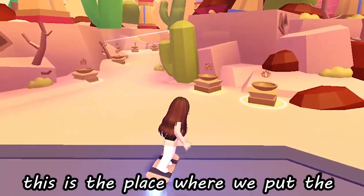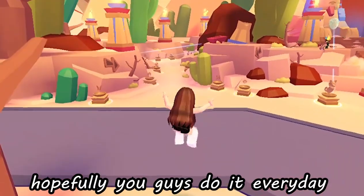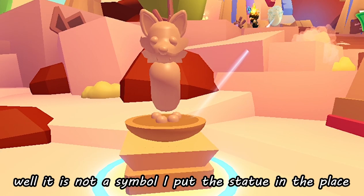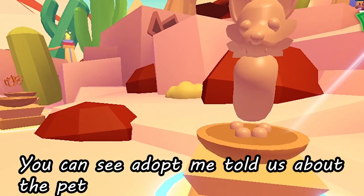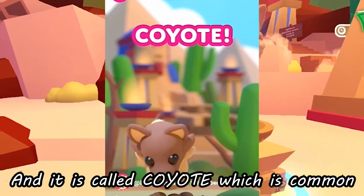So guys, this is the place where we put the statues in the correct order. Hopefully you guys do it every day. Now look at symbol number 1 — it's not a symbol, I put the statue in the place. And if you follow Adopt Me's channel or TikTok or Twitter, you can see Adopt Me told us about the pet, and it is called Coyote, which is common.